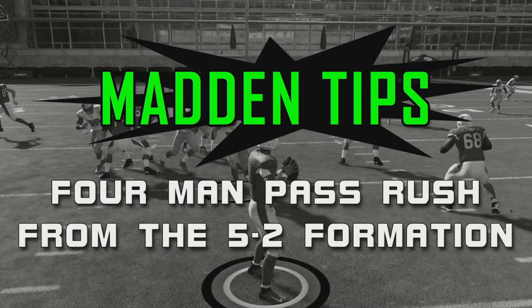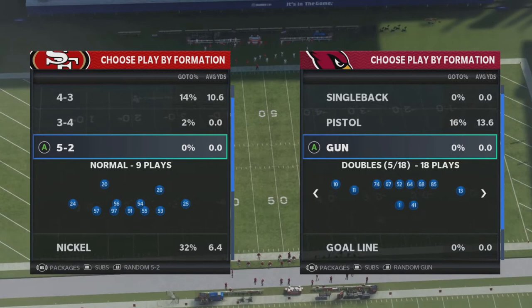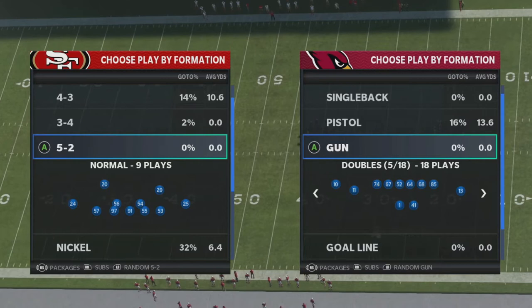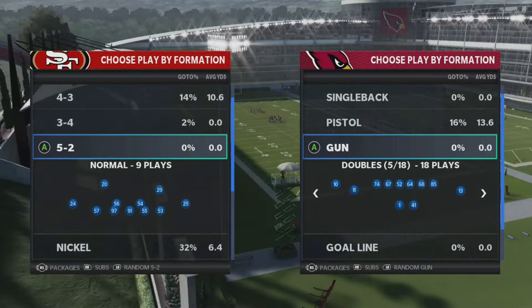Hey, it's Cobra here at MaddenGuides.com. For this Madden tips video breakdown, I want to show you a four-man pass rush from the 5-2 formation. This is about getting pressure with only four defensive linemen while still allowing seven defenders to drop back in coverage. You can do this from several plays within the 5-2, and this year I found something that works pretty well and isn't too hard to set up.